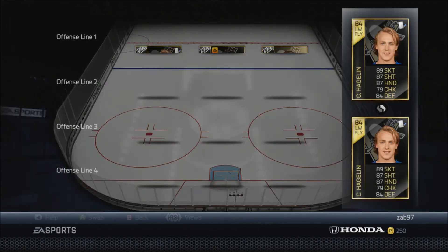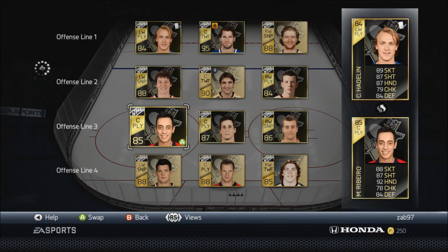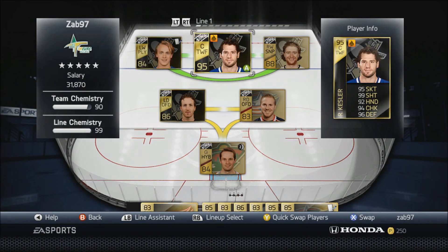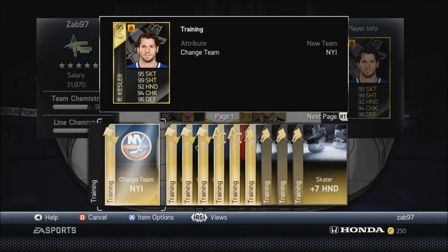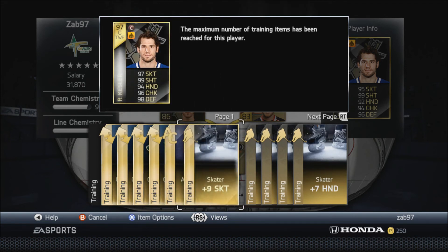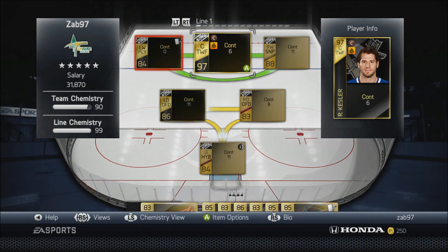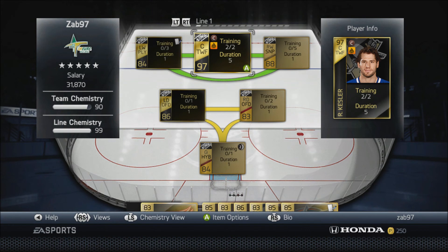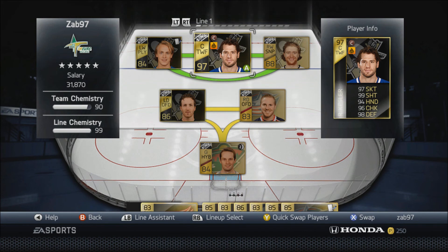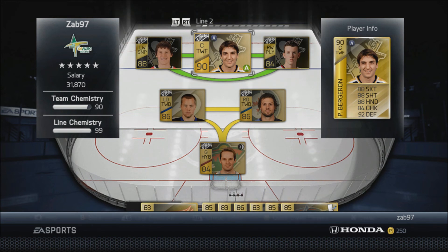I'm going to go ahead and name a captain. Bergeron used to be my captain, now he's my alternate. After thinking about it on the fly — congratulations, Ryan Kessler, you are now the official captain of this team. That bumps him up to a 97. Once the boosts go away, he should be a 91. I think I have five to seven games left on the duration. So the new official captain is Ryan Kessler, and the alternate so far is Bergeron — once he leaves I'll have to name someone else.